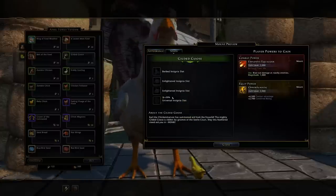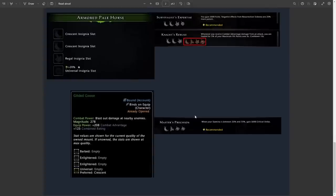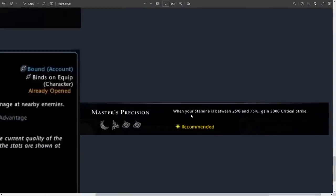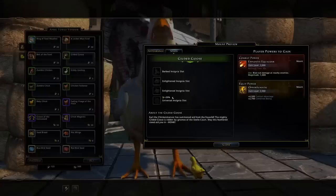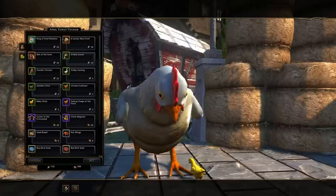Keep in mind the gilded goose — as per the document I made, there'll be a link in the description — this one will only give the bonus Master's Precision. Nothing else, no other option. That just gives you 5000 critical strike when your stamina is between 25% and 75%. Not something I rate too highly, and otherwise it's got some unique appearance to it.